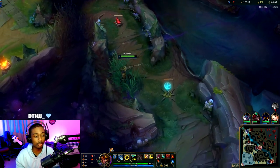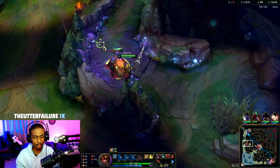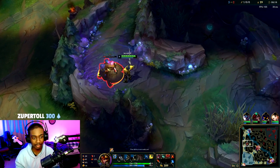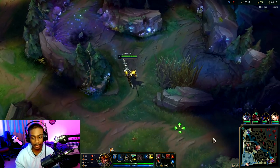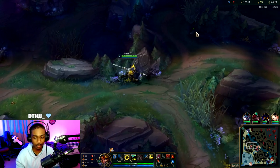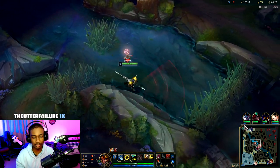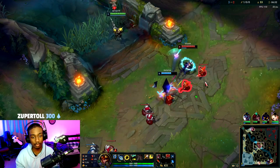Irelia players are very hit or miss. Set her behind early game and most of the time she won't come back, because of her champion's identity — you have to get five stacks, which means you have to shove in the wave, and if you're behind and you shove, you die. It's always going to be a tough lose-lose situation. I want to be looking mid and bot most of the time though. She didn't ward it.